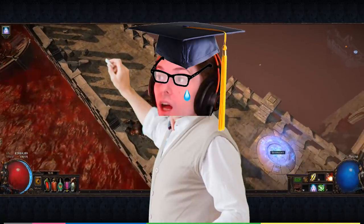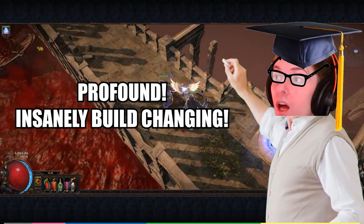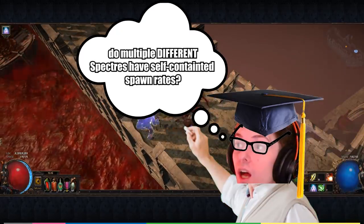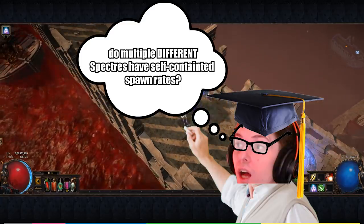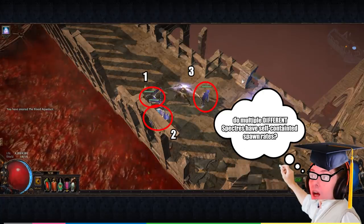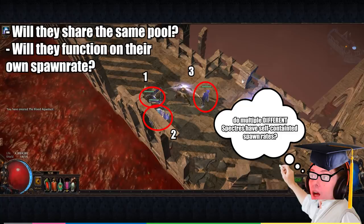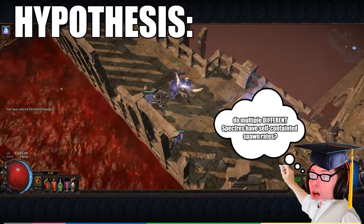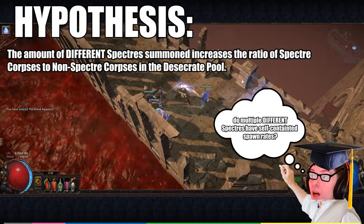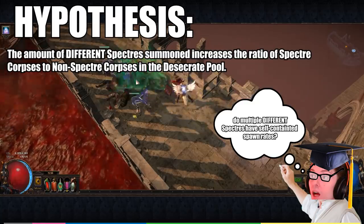This was a little boring, to be honest. I wanted to discover something profound, something insanely build-changing. But I began to think: do multiple different spectres each have self-contained spawn rates when desecrated? Meaning, if I have three different monster types summoned as spectres, will they all share the same average per desecrate cap summon, or will they all function on their own different spawn rate? I knew there was much more testing to be done, so I developed a new hypothesis: the amount of different spectres summoned increases the ratio of spectre corpses to non-spectre corpses in the desecrate pool.